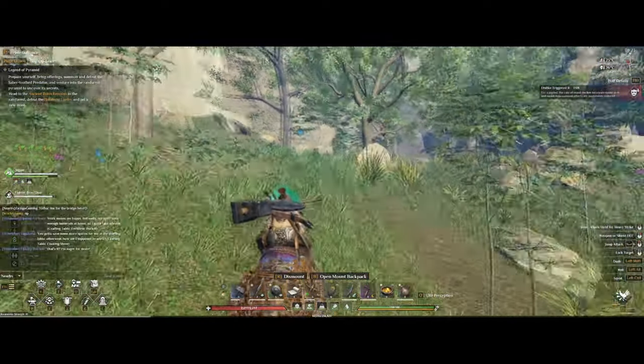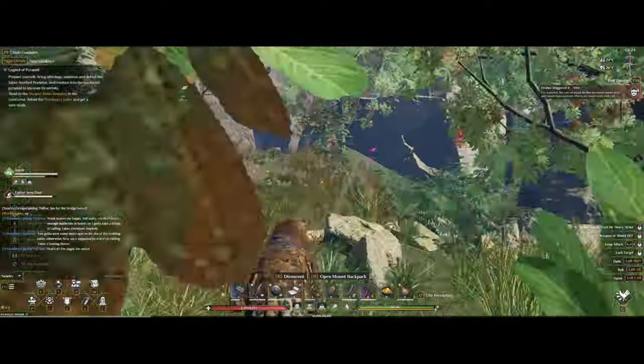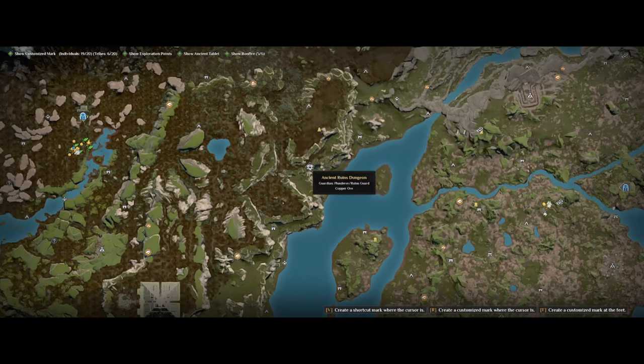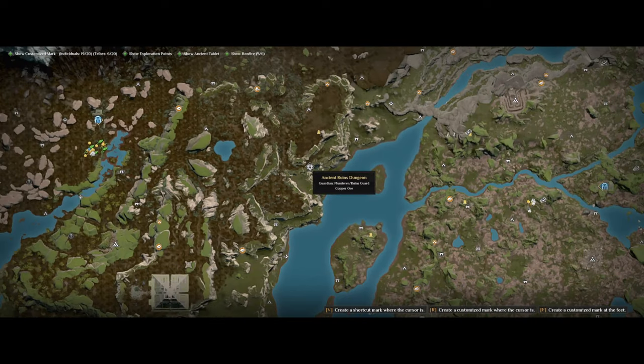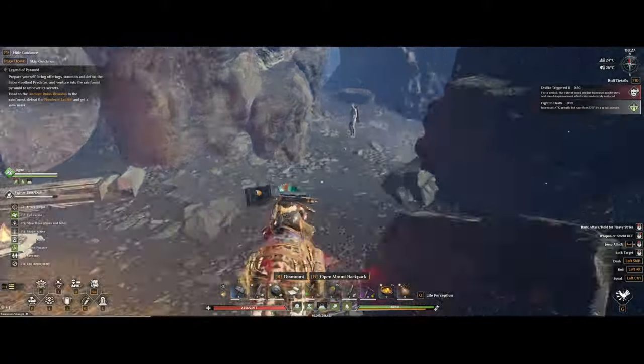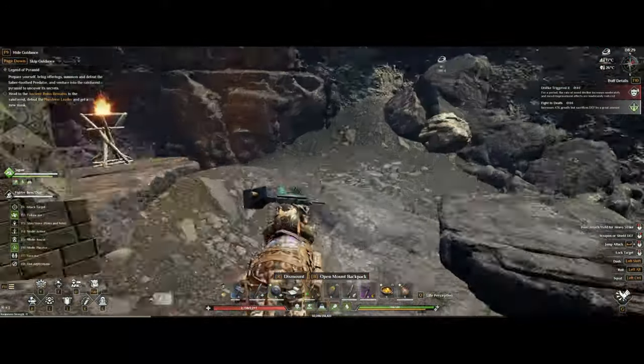There are three different parts to make it and you can find them in any of the dungeons across the world. We're going to go over the first one as the NPCs here are going to be the lowest level, and that's going to be the ones across the river just west of the rainforest area.